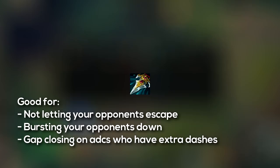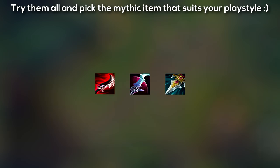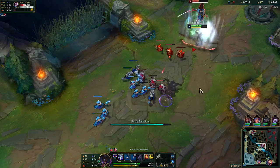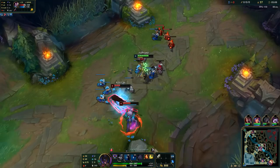The last mythic item you can take is Prowler's Claw. That item is really good to kill Yasuo in a 1v1 fight because you guarantee that he can't really escape once you ult him, since you have an extra gap closer. In conclusion, pick the mythic item that suits you and your playstyle the best. Please tell me which champion you would like to see next — the most upvoted comment will be the champion I create the next guide for. Thank you for watching and I will see you guys next time.